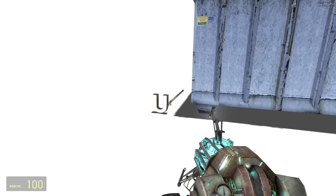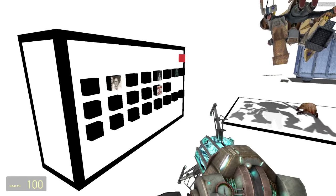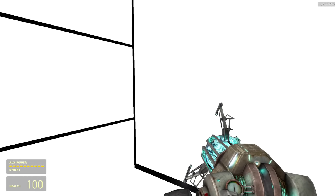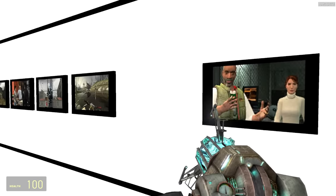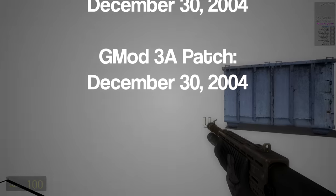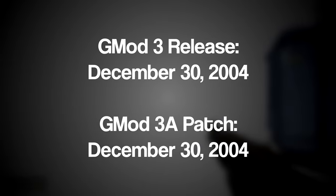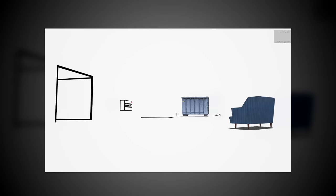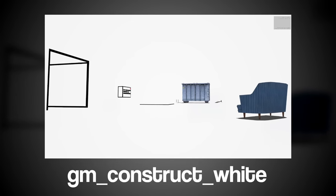It was nothing but a small white abyss with some props, a panel on the wall to spawn character models, and a hallway with buttons that load up levels from the Half-Life 2 campaign, in case you somehow managed to get bored of this place. Thankfully, Construct didn't stay this boring looking for very long. The next patch of Gmod released later the same day, transforming the level into a much more welcoming looking grassy enclosure, and renaming this older version of the map to GM Construct White.